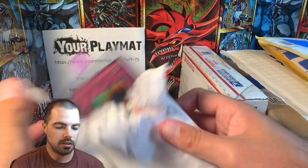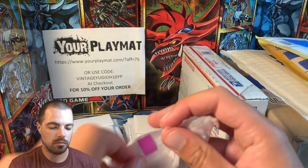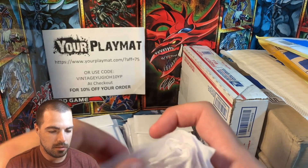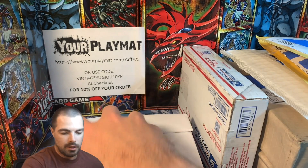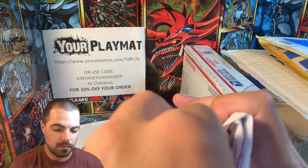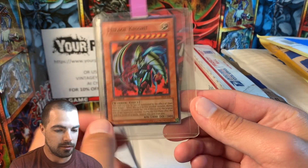Definitely some cool mail — none of this is mine. We have a Dark Mirror Force, a Levia-Dragon Daedalus — probably did not pronounce that correctly — and then a Terror King Archfiend. Cool artwork there also. We're probably like a third of the way through on this just this box. And an Air Knight, super off-centered. Dark Master Zork — really beautiful, Dark Crisis Super, one of my favorites from that set. And a Mirage Knight, also from Dark Crisis.